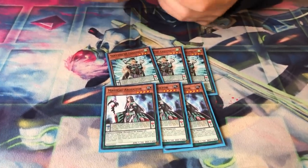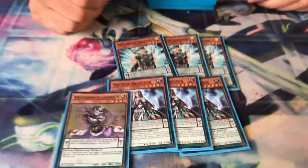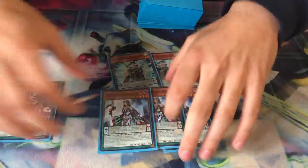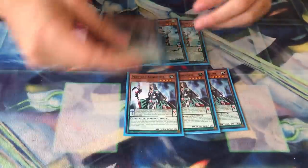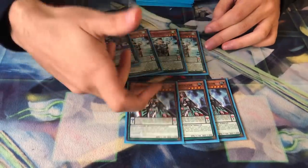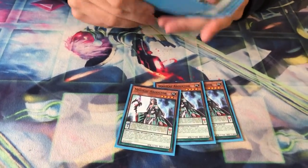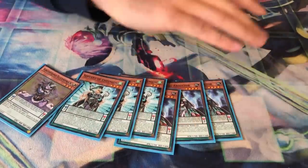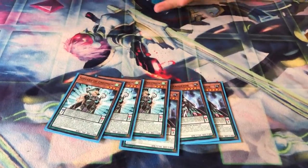Eccentric has seen a lot of play before, but the reason you play Abductor now is you're facing a bunch of control decks — Salamangreat, Sky Striker, trap decks. Abductor, because you resolve every single hand, is going to get you a Servant and pop the problem, and your opponent will never see it coming. Against control decks it's absolutely insane because you're going to get a plus every single turn. You're actually playing a 43-card deck, not a 60-card deck, so you still see these like crazy.